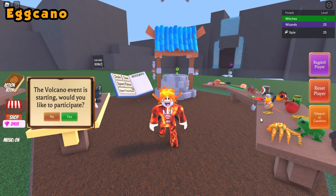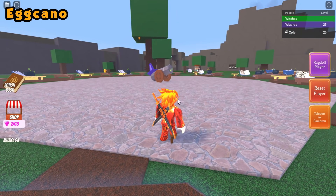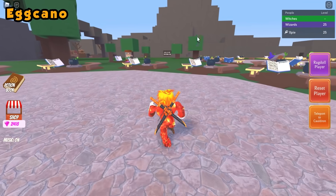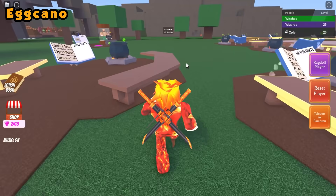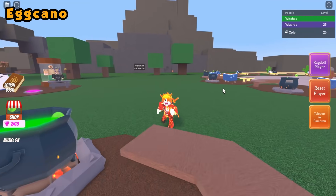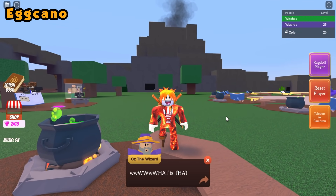For the egg cano ingredient, every two hours you'll get a message asking if you'd like to participate — just click yes. You can tell when the event is about to start by heading to the sign nearby. I recommend making a speed potion at the very start.